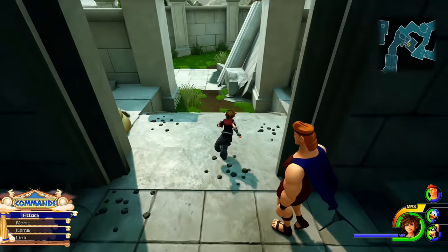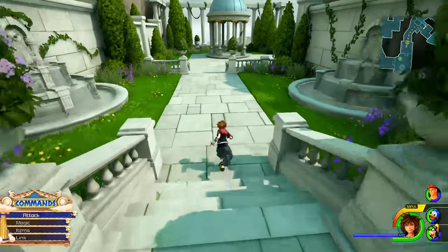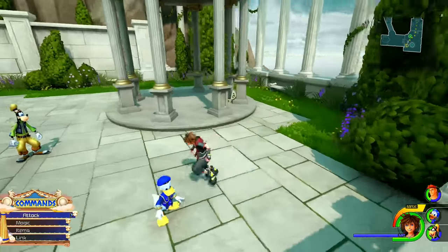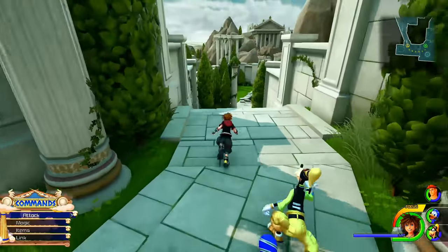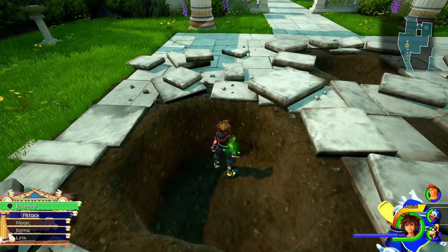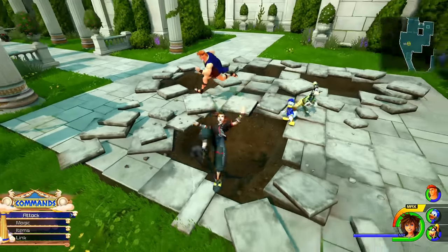Now, the next one is going to be in a fissure in the ground. I'm not exactly sure where this is — there's the warp point right there. Somewhere around here is going to be the fissure. There it is right there — I knew it was around one of these current turns. We got ourselves another golden Hercules statue.